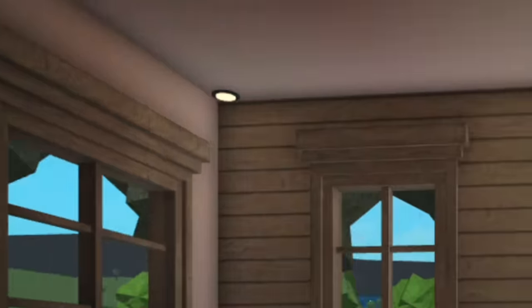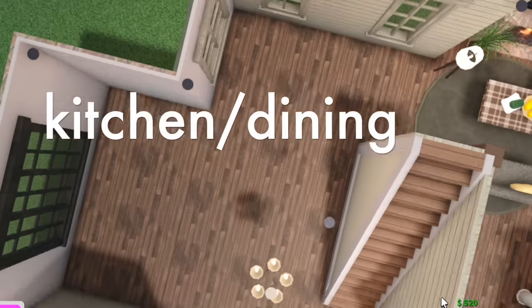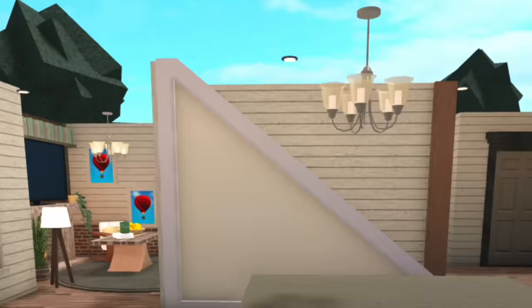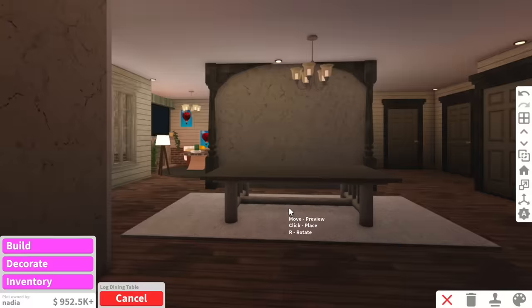Do you guys remember when I hated overhead lighting? Now I use it all the time, but not everywhere — see how I'm doing it in the corners of the house. So back here is going to be the kitchen and the dining. Another thing about having a big house is imagine how much effort it takes to clean it. I don't like the fact that you can see the stairs, so what we're going to do is just cover this with a wall.